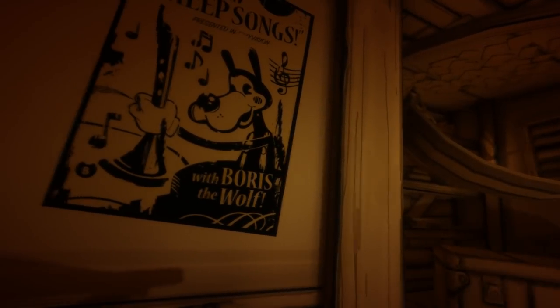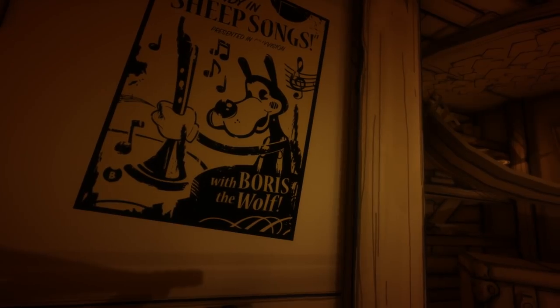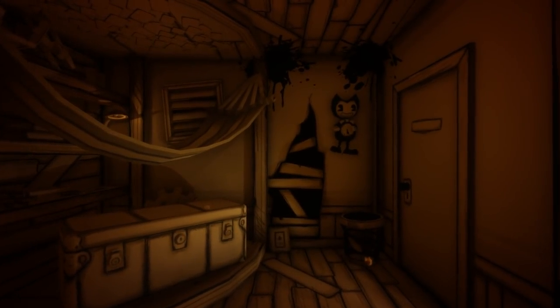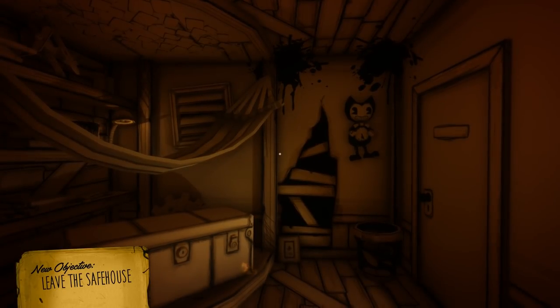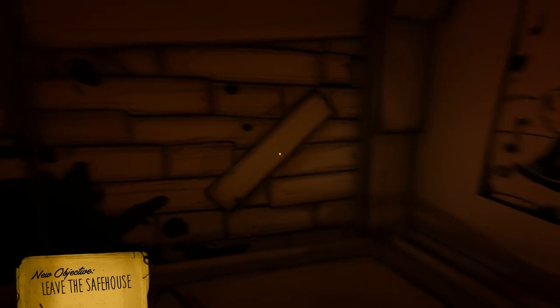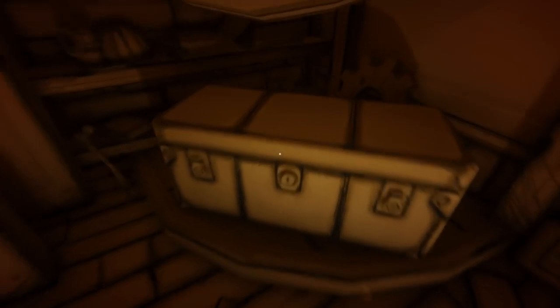In a workshop or something? Boris the Wolf. Leave the safe house. Okay, so we're in an actual safe house. Who put us here though? It looks like we have some drawings and paintings, a little chest here — can't interact with it though.